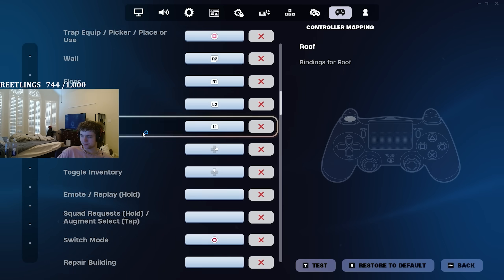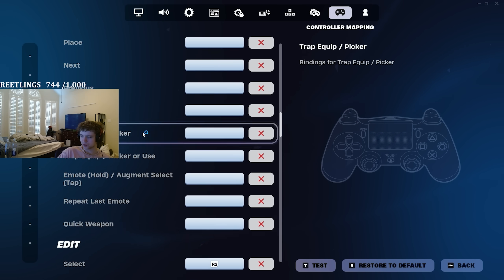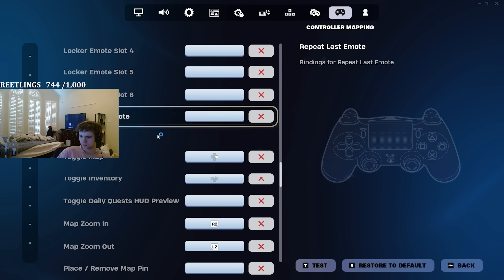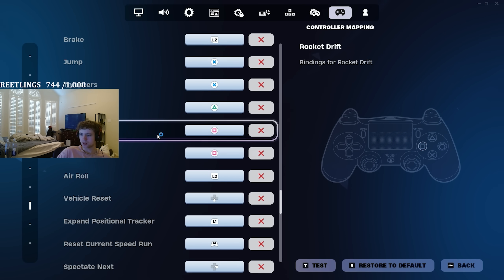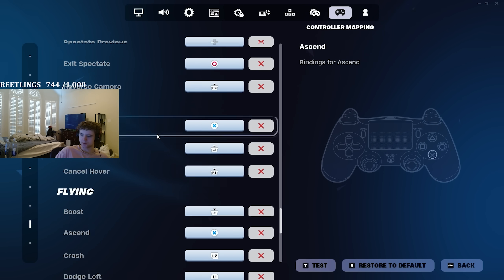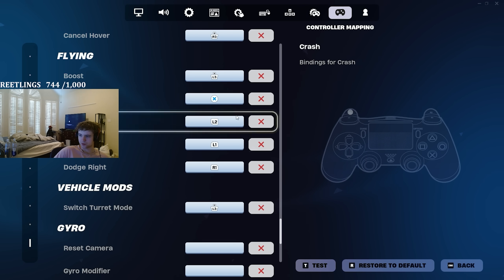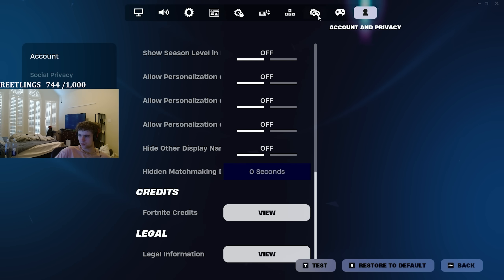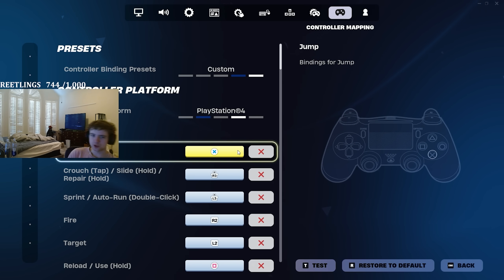Scroll down and see all the buttons we use for which. Feel free to take a screenshot, pause, go back so you can see everything. Here's where the new jetpack is in the game. So yeah, there's my new Chapter 5 Season 4 settings. Let's get into the video, boys.